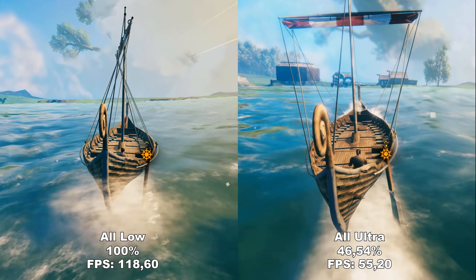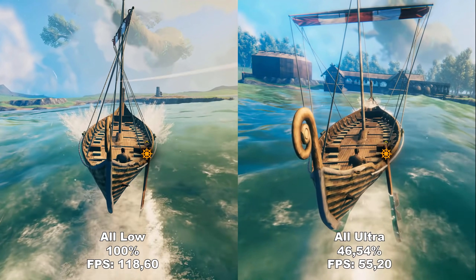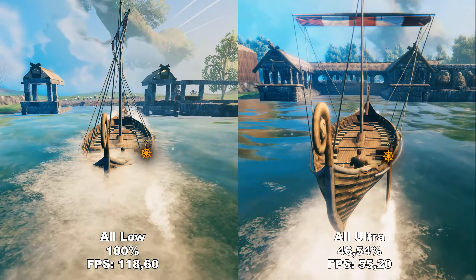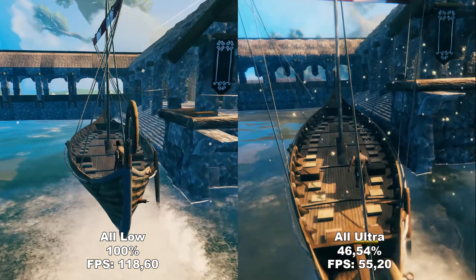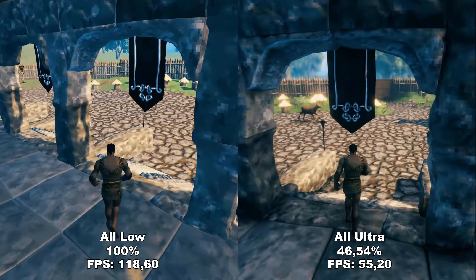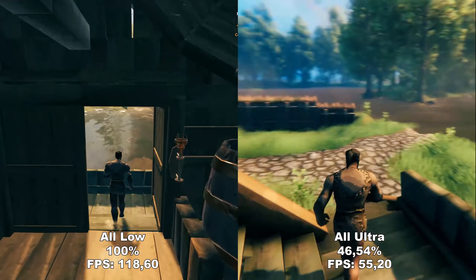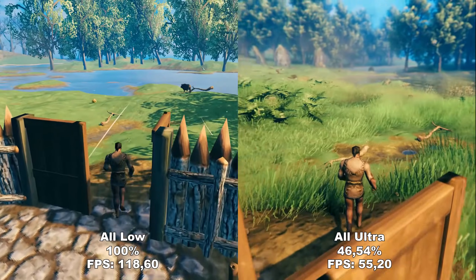Before we go into the specific settings, I wanted to showcase the two extremes — all low and all ultra — to see both the difference in performance and fidelity between the two. That's the footage currently running in the background. There's a few points to take from this. First, the game is really ugly and on the borderline of unplayable when set to all low. Secondly, you cannot completely eliminate pop-ins even on the highest possible setting. As you can see, there's a 54% difference between all low and all ultra, so we have a lot of headroom to work with.